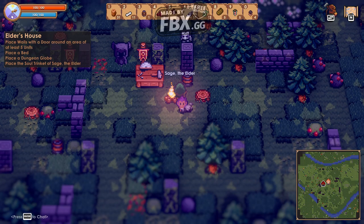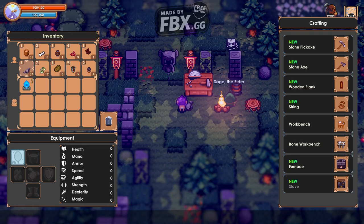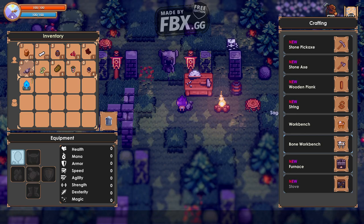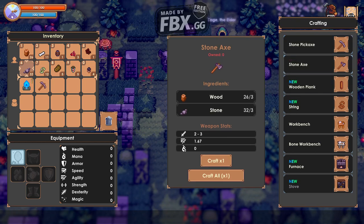It makes sense, right? Let's build a house. Place the walls with doors. Now you have crafting available — look on the right: the stone pickaxe and stone axe. Sure, craft one. And an axe as well, just in case.